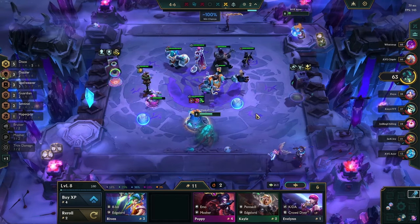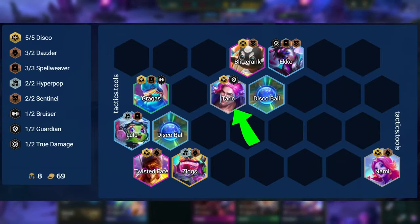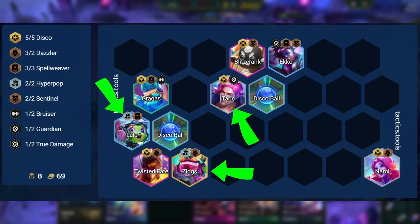The most common level 8 board looks like this. Here we add in Taric for another Disco, and we add in Ziggs and Lulu for Hyperpop, and to give our team more utility with CC and Magic Shred.